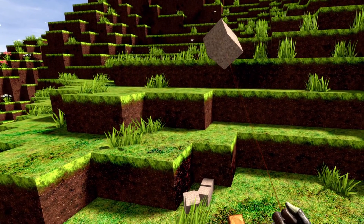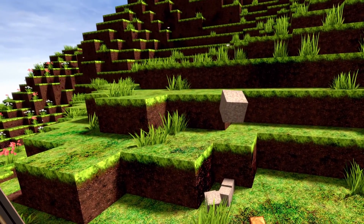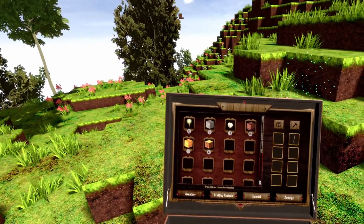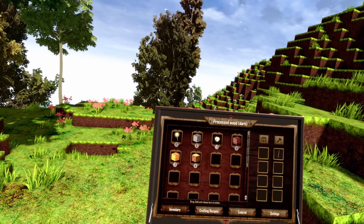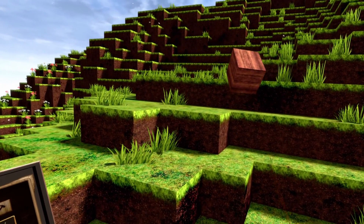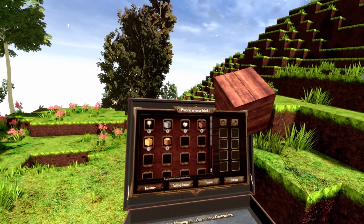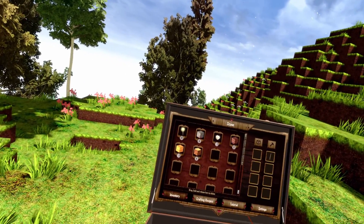If you want to drop multiple blocks into the world, just go over the item, press the trigger button again, and now when the item is in the world, don't release the trigger button but press down on your right touchpad. Then you can release the items. If no item is released from pressing down the touchpad, that means all the items in your inventory are done, and then you just release the trigger to drop the last item. For example, if you want to drop four processed wood, you press down the touchpad four times, then put the block still held by the trigger back into your inventory. This way you can put out exactly the amount you want.